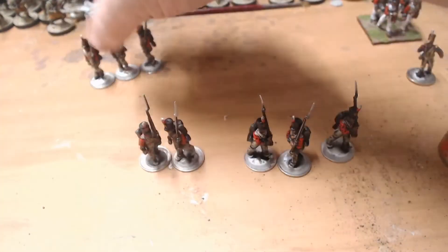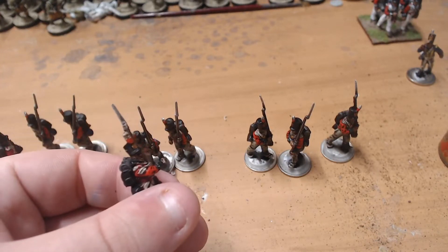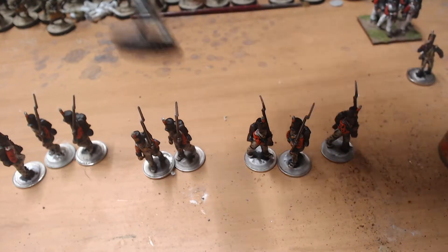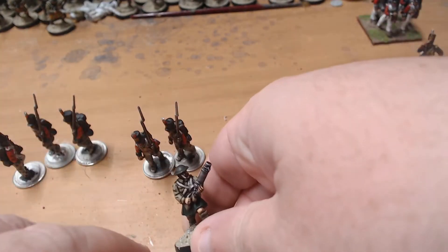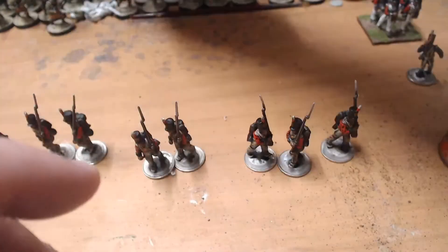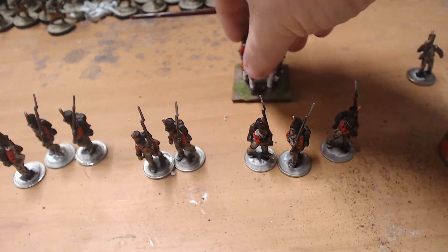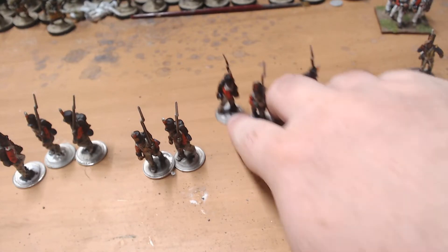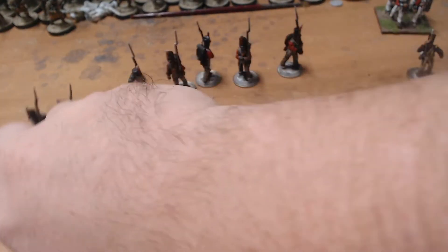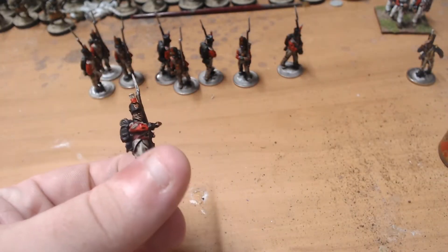I normally do about eight minis plus a character of some kind — even just a corporal, someone interesting or different, like a Lewis gun for my World War One highlanders. I like to paint a group, so in this case eight for Sharp Practice. These guys will act as unit splits. I'll paint them off camera but you'll see them in the background, and when I'm done I'll show you the whole lot all together.